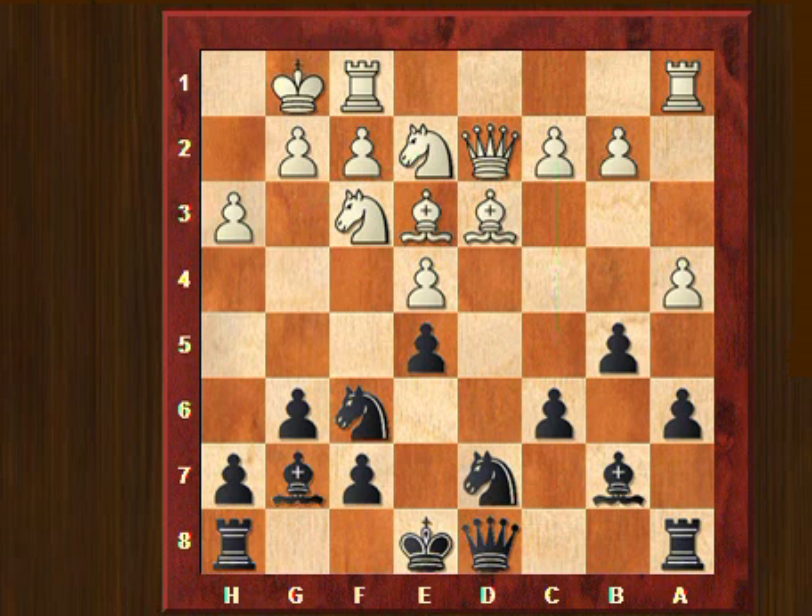To prevent this pawn from advancing up to c5, there is an idea for black — playing Qe7 here, to control the c5 square with the knight and the queen. This is actually the theoretically correct way of playing with black: playing e5 immediately in case of Nf3.